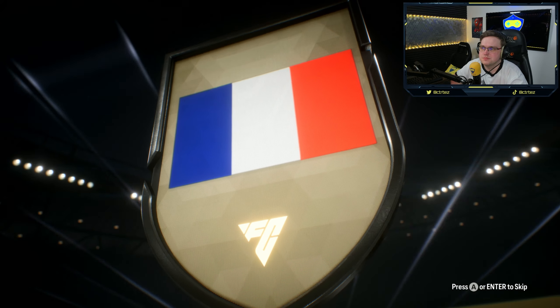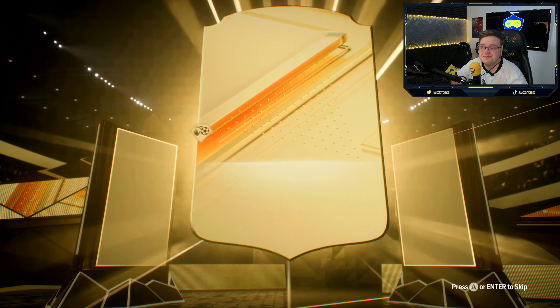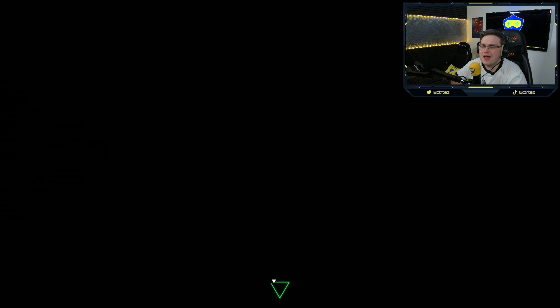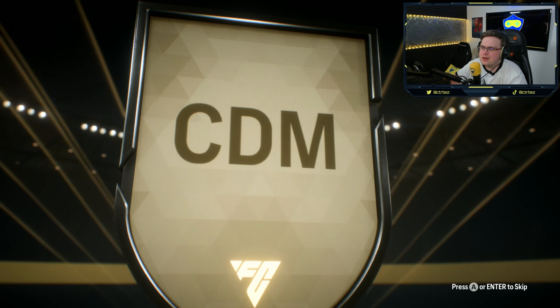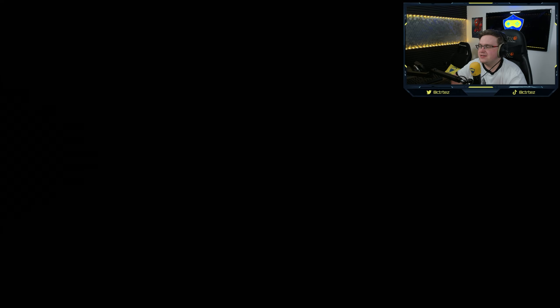Two rare gold player packs. French striker from Monaco — Ben Yedder. Actually, not a bad card, Ben Yedder. Another two rare gold player pack — it's going to be a CDM from Nottingham Forest, Ivory Coast — it's Sangare, 81 rated.